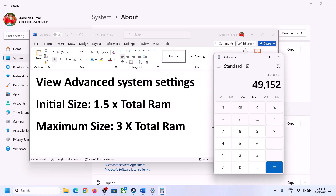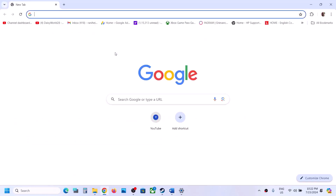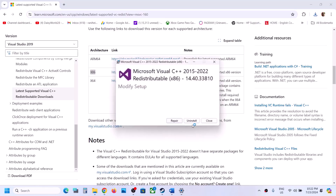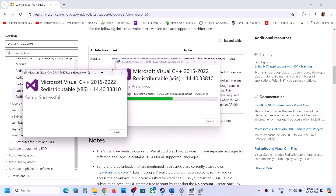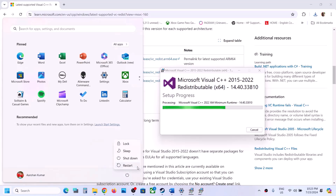The next step is to install the Visual C++ redistributable. The link is provided in the video description — open it in a browser and it will take you to the Microsoft website where you can find Visual Studio 2015, 2017, 2019, and 2022 redistributables. Download the x86 version and run the exe file. If you see a Repair option, click Repair; if you see Install, click Install. Then download the x64 version as well and run it the same way. Once both installations are complete, you will see a restart option — restart your computer, as a restart is required after this step.